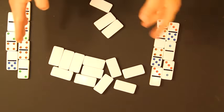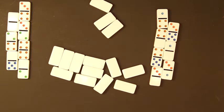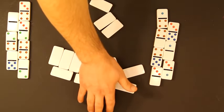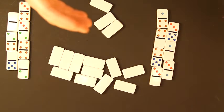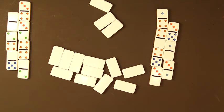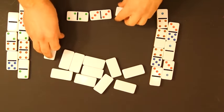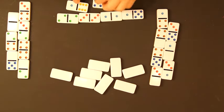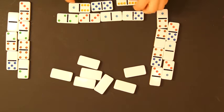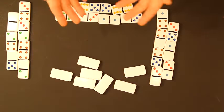So there we have it. These two players, the opposing team, have drawn their dominoes. Since this guy over here won — he had the highest domino — he is going to draw the last seven dominoes. Which means that at this point it's my turn; I'm going to pick my seven dominoes. Normally, you're only going to be able to see your own. And then the player over here gets whatever's left.